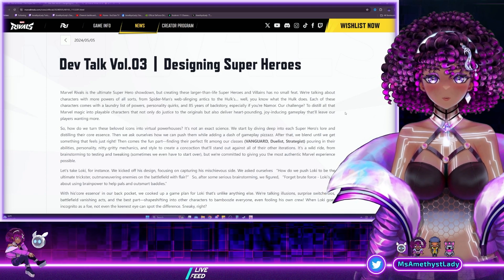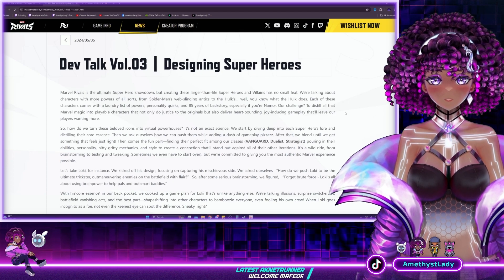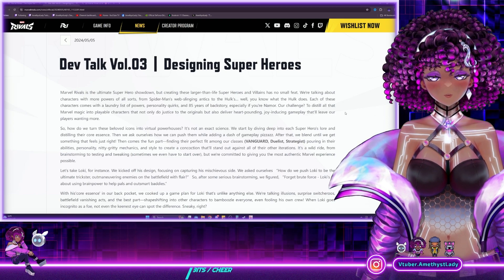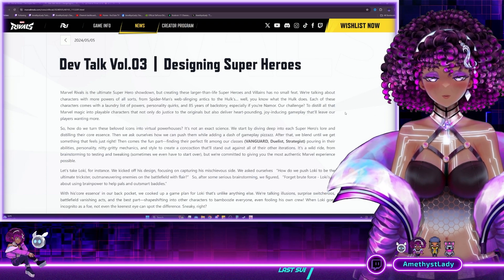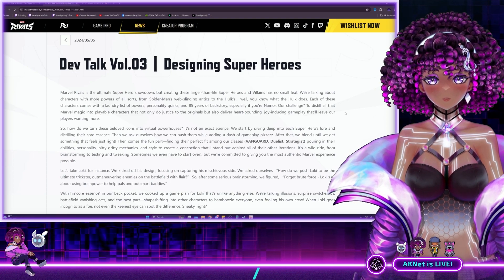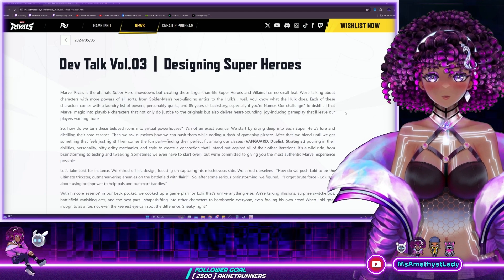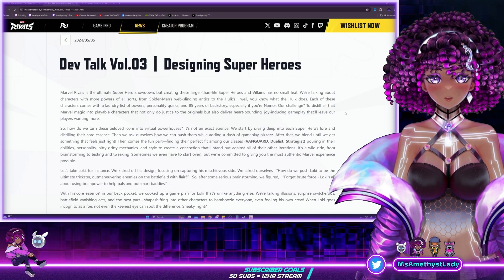We're going to dive into Dev Talk 3, which the devs are giving us insight into how they wanted to design the superheroes that will be in the game. This probably even provides insight into how consideration goes into future heroes that will be on Marvel Rivals. I know a lot of people have ideas for different characters from the Marvel universe that they'd love to see in the game, which is evident from character concepts being posted in the Marvel Rivals Discord on a regular basis.